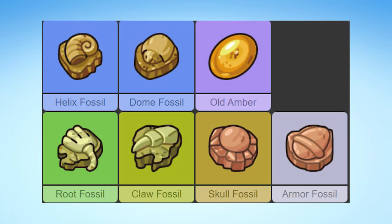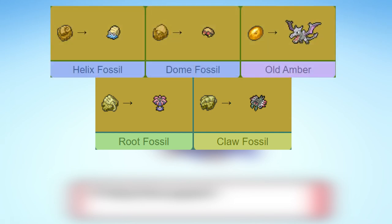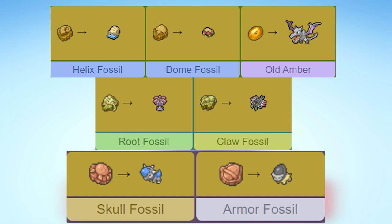You can also find a lot of cool fossils, such as the Root Fossil which gets you Lileep, the Claw Fossil which gets you Anorith, the Helix Fossil which gets you Omanyte, the Dome Fossil which gets you Kabuto, the Old Amber which gets you Aerodactyl, the Armor Fossil which gets you Shieldon — exclusive to Shining Pearl — and the Skull Fossil for Cranidos, exclusive to Brilliant Diamond.